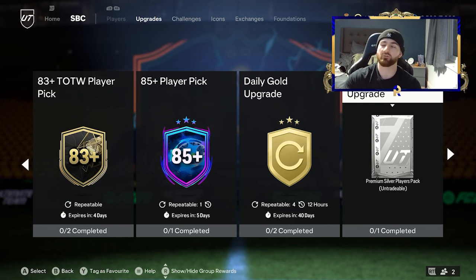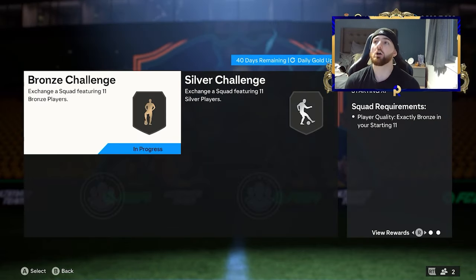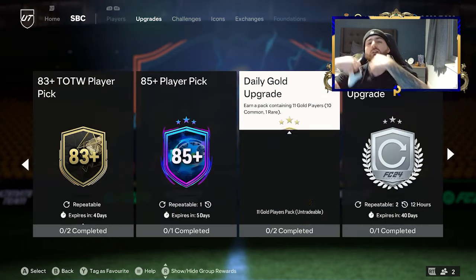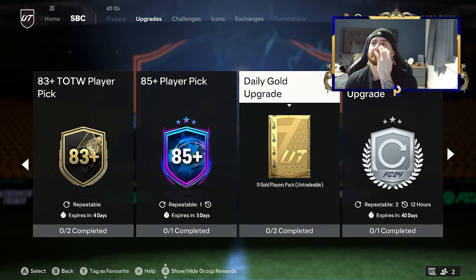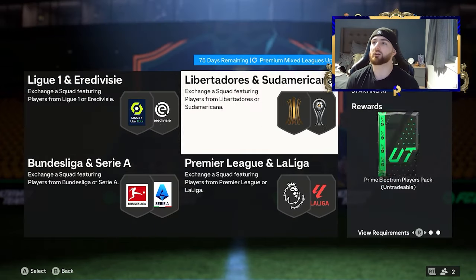Essentially, you build your bronze and silvers - they give you 44 cards total: 22 bronzes and 22 silvers. You pop them into your daily gold upgrade, which has two sections and gives you bronzes and silvers back, so it essentially gives you the cards to complete it again. At the end of this loop, you're ending up with 44 gold cards, four of which are going to be rares. You pop them straight into either the Team of the Year crafting or a league upgrade. League upgrades cost around 20k to 40k coins to set up, but then you can craft for free unlimited after that initial investment.